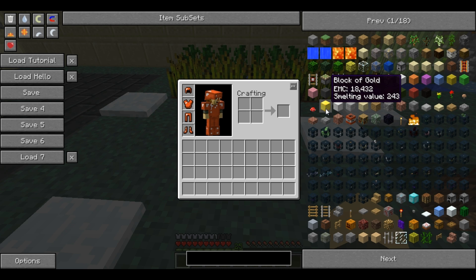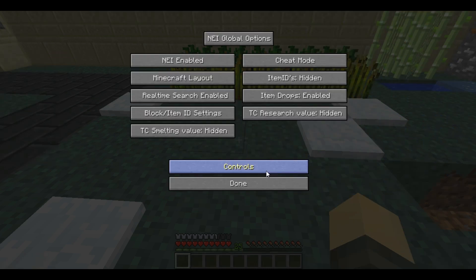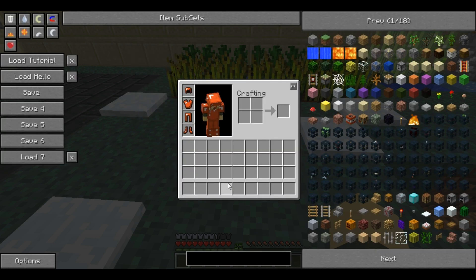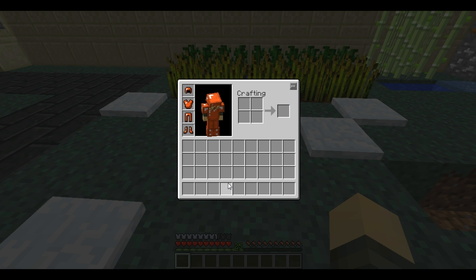You also have controls options which allow you to change the buttons you need to press to get recipes, usage, the next or previous recipe (that's backspace), access the enchantment menu, next and previous pages, and of course turning the entire thing on and off. If you press O it removes NEI entirely, including the options — it's as if the mod is not on at all.